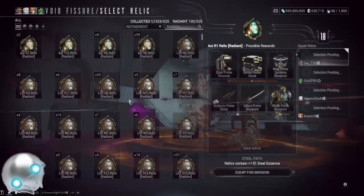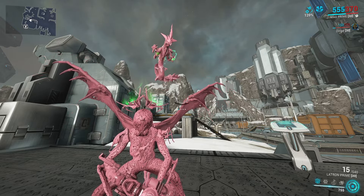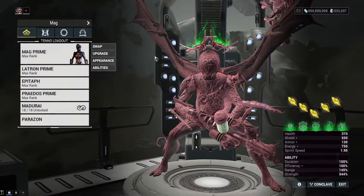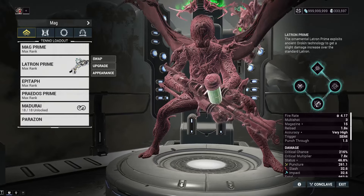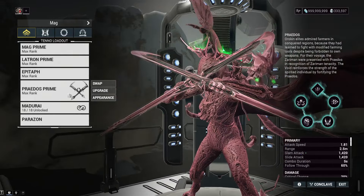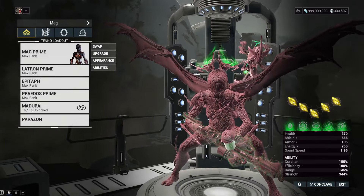We're going to go ahead and show the synergy in the Simulacrum right now so you can see how this works. As far as all the items we have, I'll quickly show them before we utilize it — and yes, this is my amazing Mag big brain fashion frame. We've got Mag Prime, Latron Prime, Epitaph — which will be Epitaph Prime coming out in about seven days.